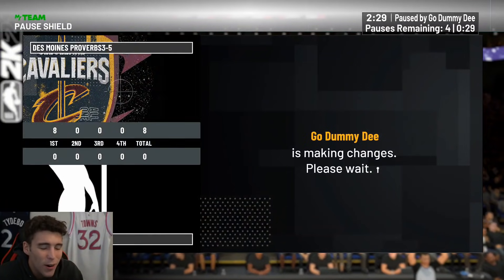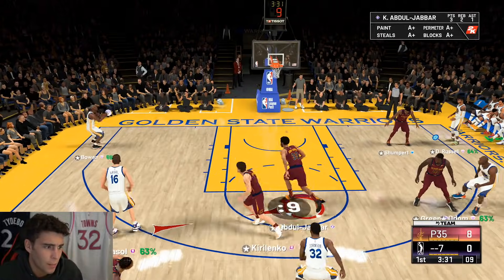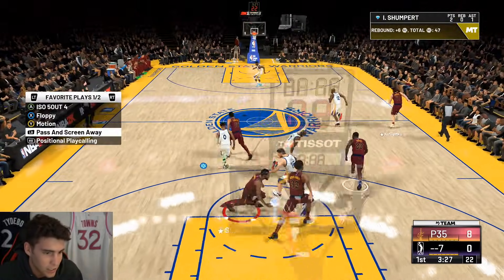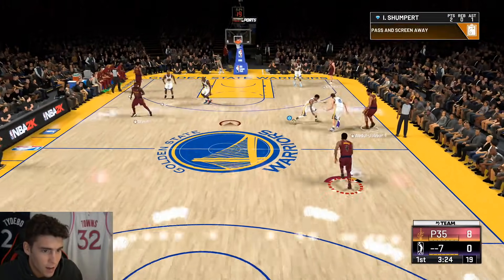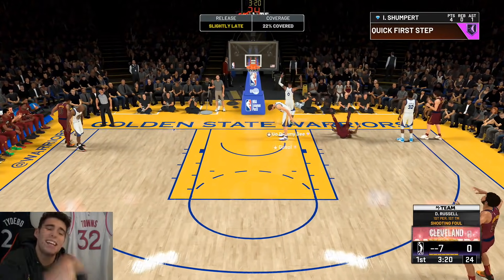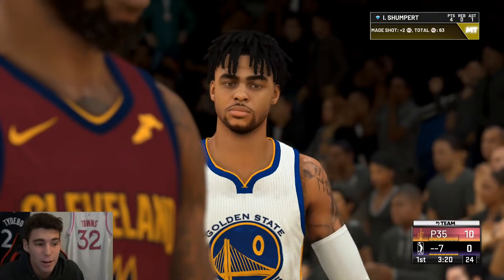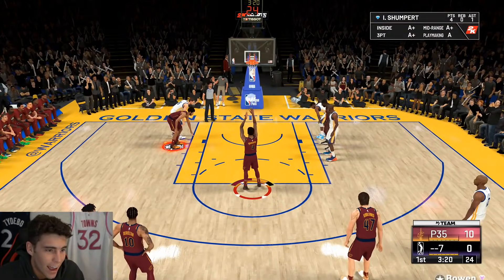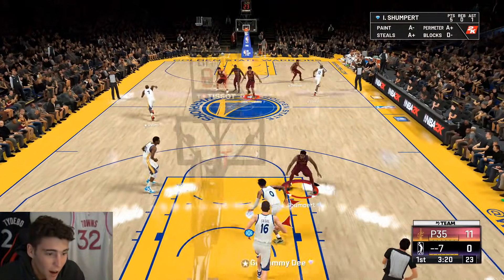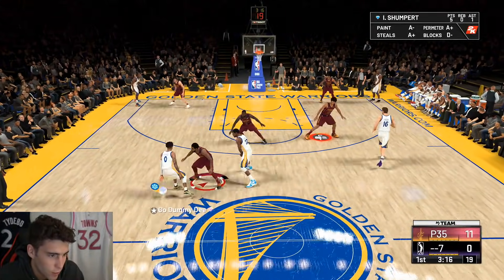Kareem from way downtown — you'd love to see it. Oh yeah, Shumpert to the cup — show me some Showtime with an and-one. That's the thing I like about Showtime: you don't even have to dunk the ball. That Showtime activation right there — Kareem now has post scoring takeover. We're up 11 to zero against my opponent.